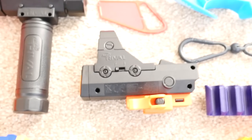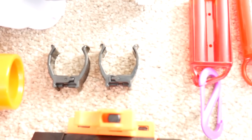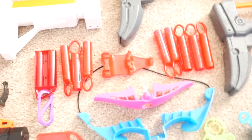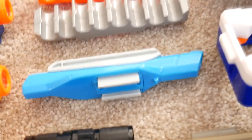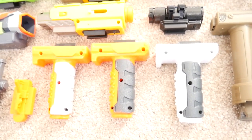Up above we've got a couple of Rival pieces — the Rival Pinpoint Sight, the flashlight grip, and the clips for the magazine holder. There we've got a bunch of Rebelle crops, bow arms, and accessories including a Sharp Shot clip, the sight from the Zombie Strike Jolt, a flip clip, a Rebelle dart holder, two Barrel Break dart holders, some Recon lasers — two original yellow and one I custom-painted to match Elite blasters. To the right there's a Rebelle flashlight and a custom torch attachment.